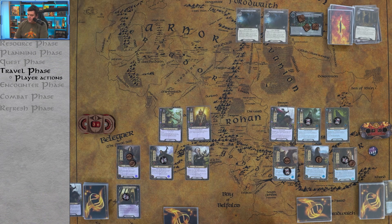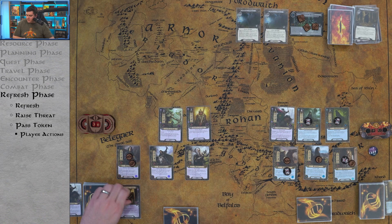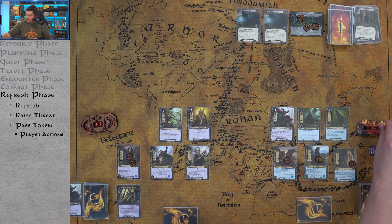We're at six out of eight on the main quest — getting close. I'd rather not travel to Mountains of Mirkwood since I don't want to resolve the top card of the encounter deck. I'll use Northern Trackers to chip away at those locations instead. No travel, no enemies engaged, no combat — straight to the refresh phase. Un-exhaust everyone, raise threat: 37 and 28.